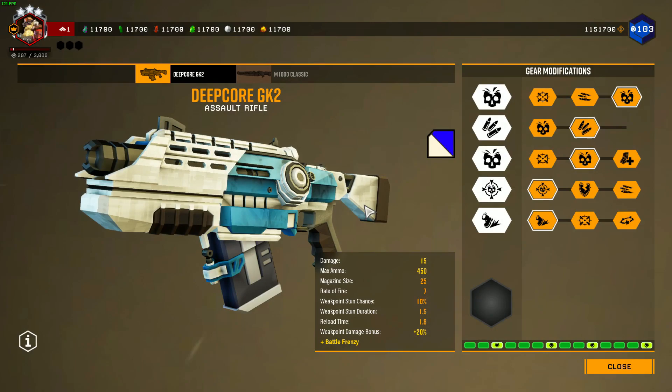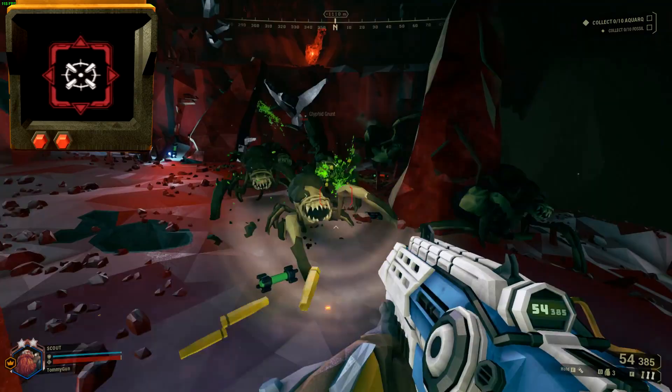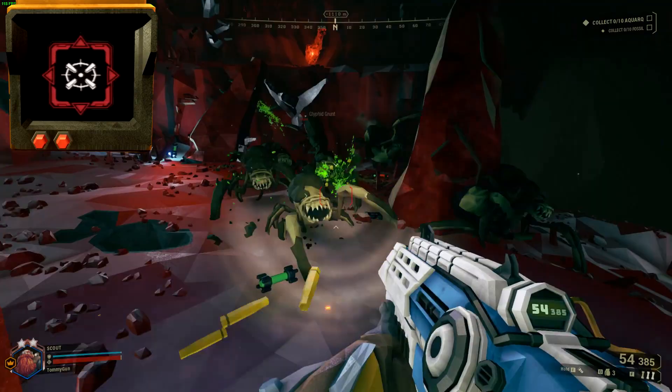Next it's GK2's cut overclock, Micro Rounds. It's an unstable overclock offering a large increase in ammo but also a significant damage penalty, making each bullet even weaker than they already were. It also takes a while to kill a Praetorian on this overclock. It was cut due to balancing issues.